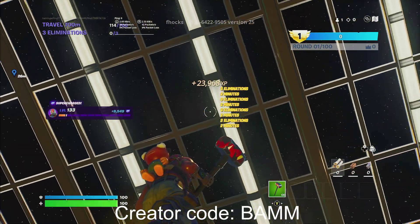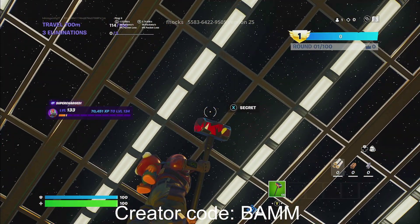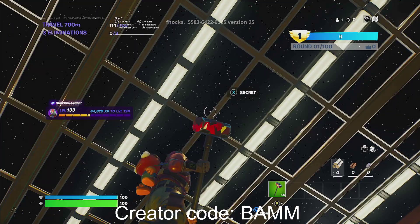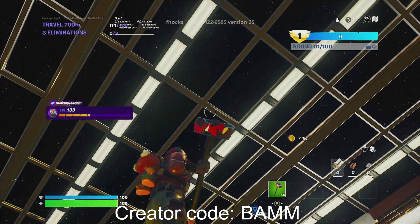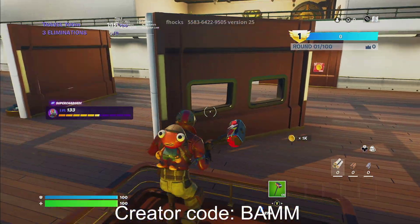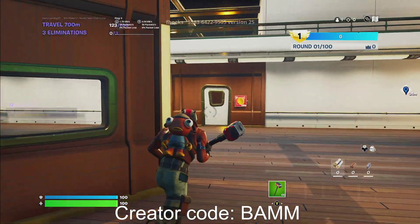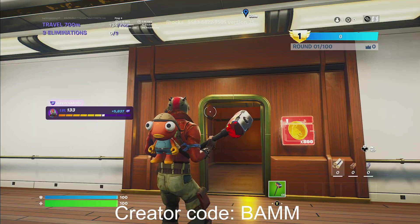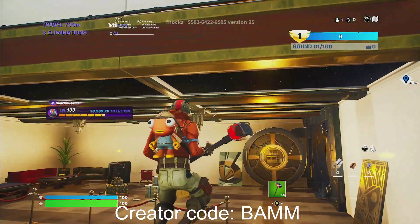What you guys are going to want to do is look around a little bit and you will see a secret. It's almost the exact center — not the exact center, but almost. Go ahead and hit that. Once you guys hit that button, you will get some gold over here. So go ahead and interact with that and you guys are going to get some more XP.